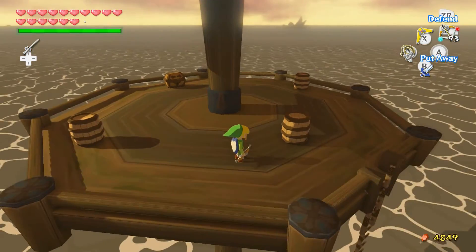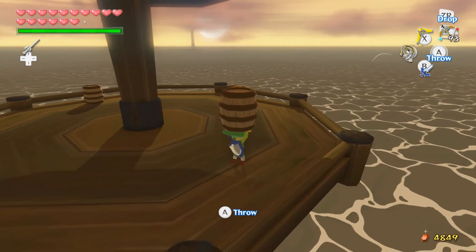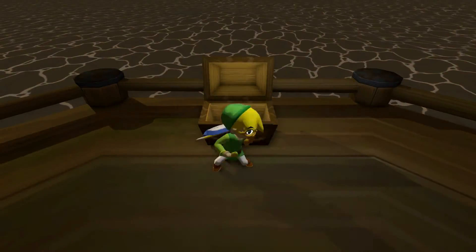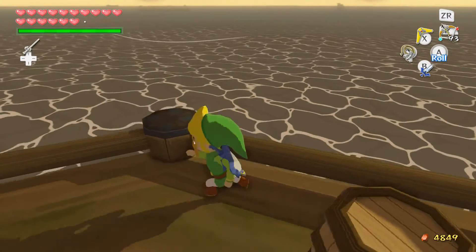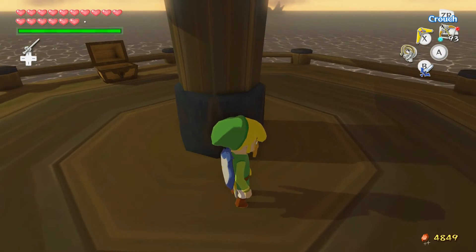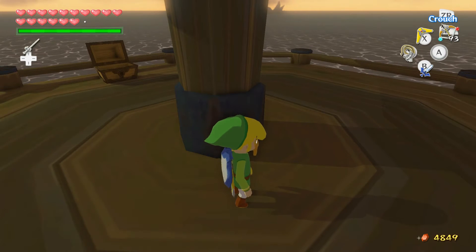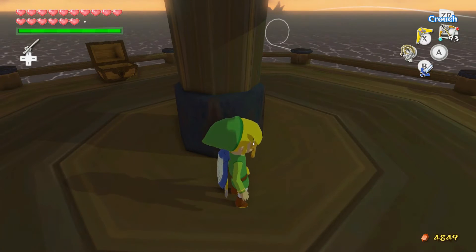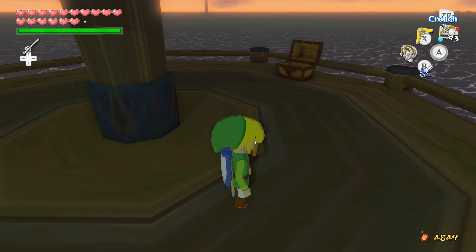Alright, we're here at the Isle of Steel, and it had a platform on it. On that platform were two bokoblins, and when you kill those two, two Wizzrobes appear. When you kill them, the treasure chest appears. I hope it's something worthwhile. I think there's only a few more left that I actually have to check. There's one more octo, and that bad boy is hiding out at Tingle's house - I always knew that creepy little bastard was hiding something. And for the platforms, there are six more that I have to check, but I'm pretty sure I've gotten at least two or three of those.